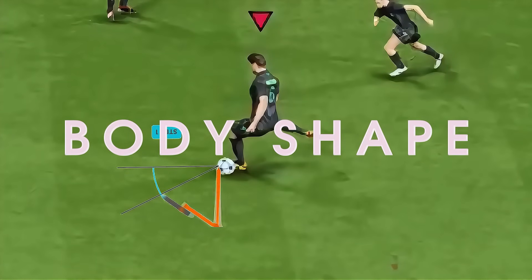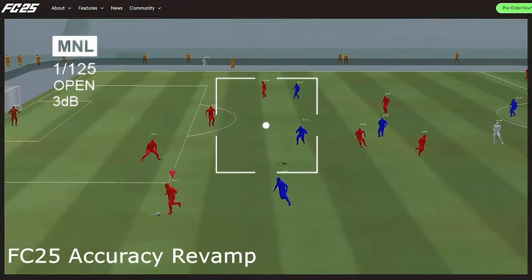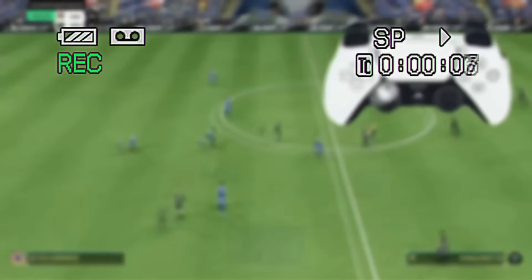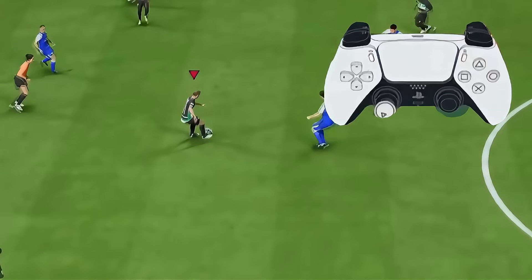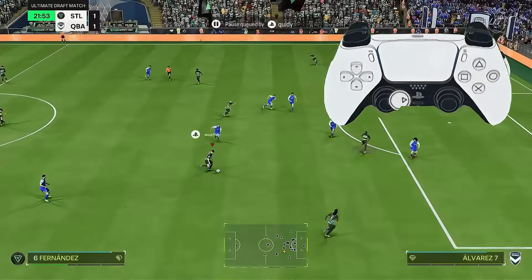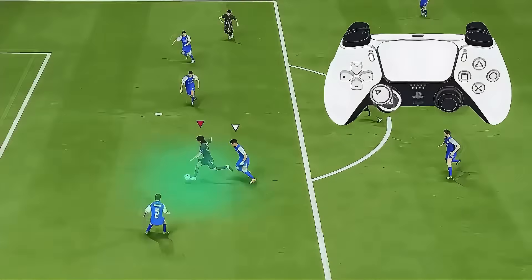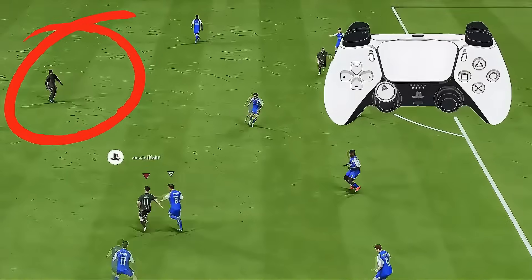Next up is taking a touch to set yourself up for the next pass. As I've stressed throughout the complete passing tutorial, body shape and touch direction are the most important aspects to your passing game in FC25. Because of how the mechanics have been adjusted by EA to be more realistic, you cannot make passes 180 degrees to where you're facing. That touch direction you take first time will help with that, and it also helps with build-up speed and tempo. Taking a touch in the adequate direction first time and then releasing the ball will be quicker tempo, and your opponent won't react as quickly. Always think ahead and know where you want to go next.